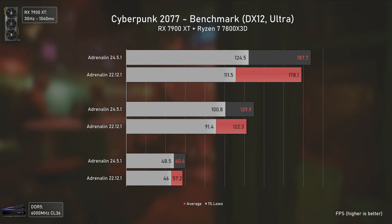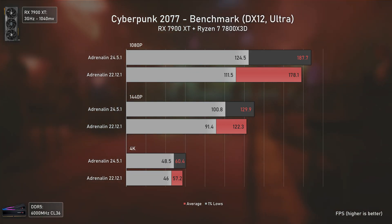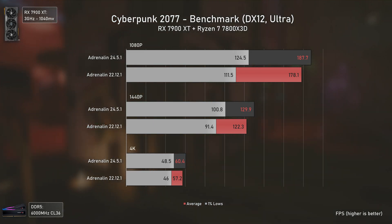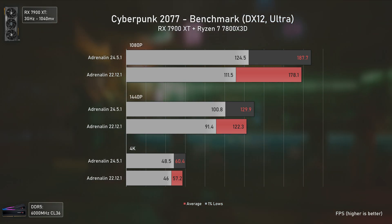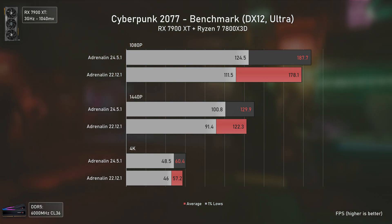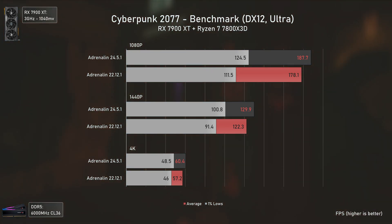Let's go to the benchmarks. The first game tested is Cyberpunk 2077, a game released before the RX 7900 XT that has been updated over the years. We can see that the RX 7900 XT did get increased performance in this title compared to its first drivers, but nothing really astonishing, with the biggest difference being in the 1% lows.